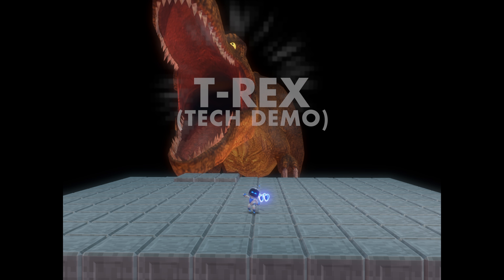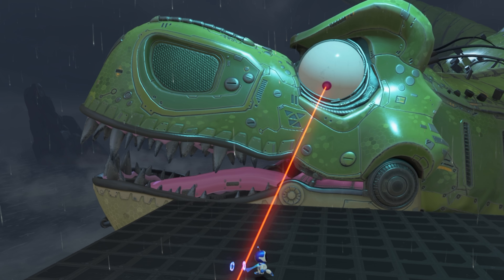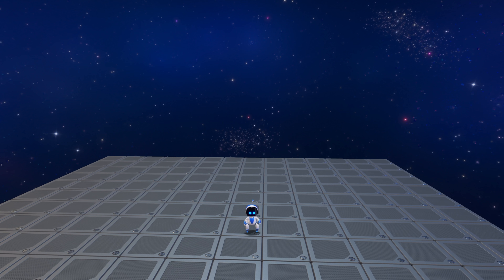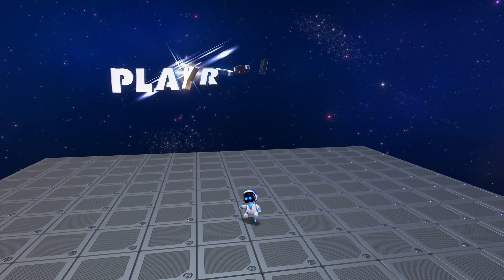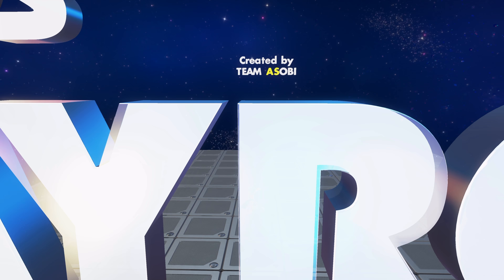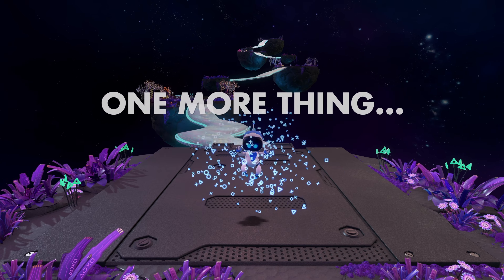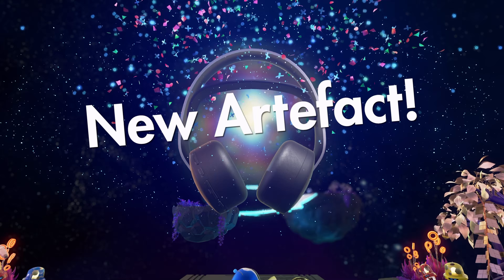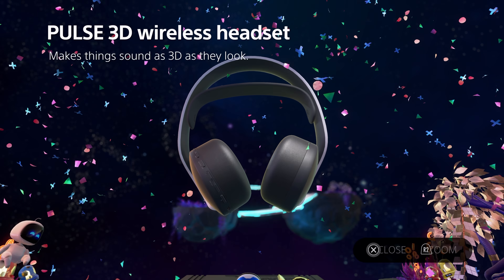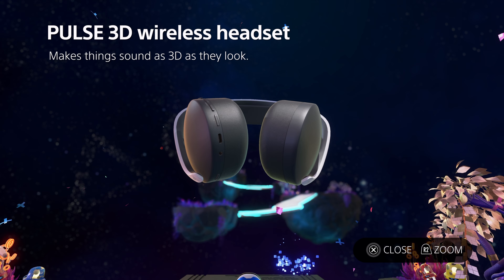And then we get put into the void. We fight the PS1 Tech Demo T-Rex, and then the next-gen remake version of the PS1 Tech Demo T-Rex, and then we're finally greeted with the game's credits, which are probably the most fun credits I've ever played through. Even this game's credits are fun, look at this. Once that's finished, we play through a little shameless ad for the PS5's accessories — the brand new Pulse 3D wireless headset by Sony Interactive.